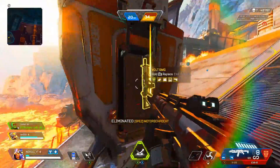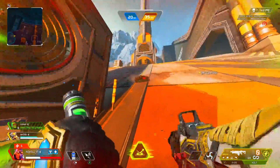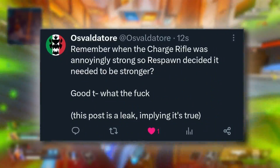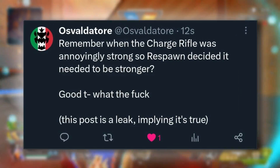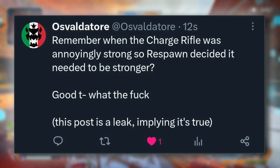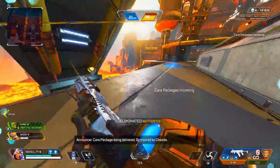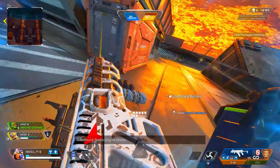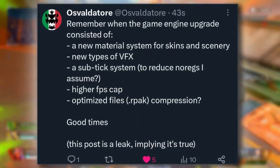Oz put out a number of leaks the other day on Twitter. A lot of them you've probably seen on this channel before, so we're just going to go over the ones you may not have heard. First, he brings up that the charge rifle was annoyingly strong, so Respawn decided it needed to be stronger. This is a leak about the cooler charge rifle we talked about. The charge rifle is not being removed, but it is being remodeled — basically a whole new weapon that will function completely differently. Oz also confirmed there will be a brand new engine upgrade.